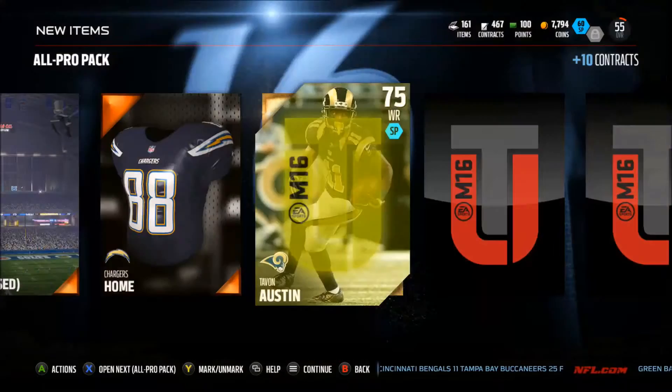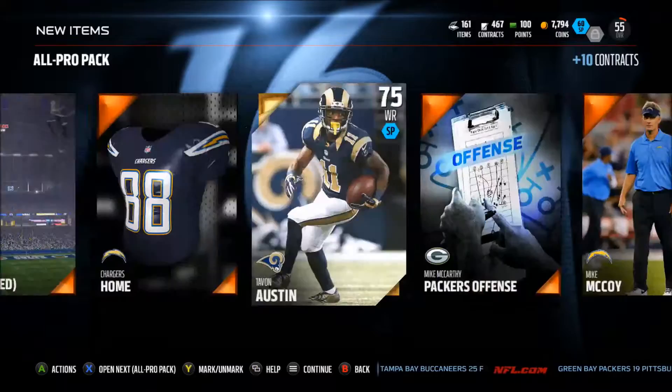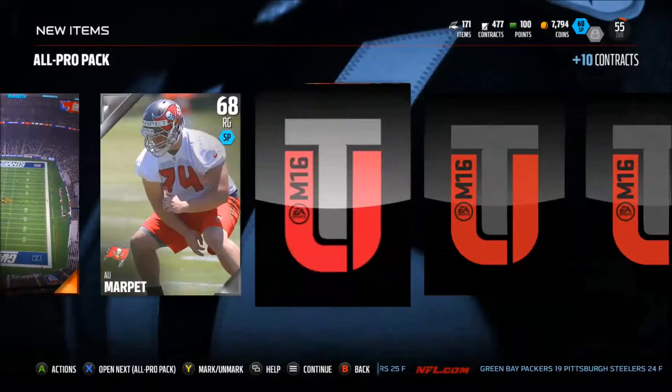Then we get Kenny Stills — not going to make the team, but goes to sets. Tavon Austin, same thing with him. He's fast, 95 speed. And then Robinson for the Jaguars — they're all going to go to sets. These are all helping fill out our captain sets, it's going to be great.